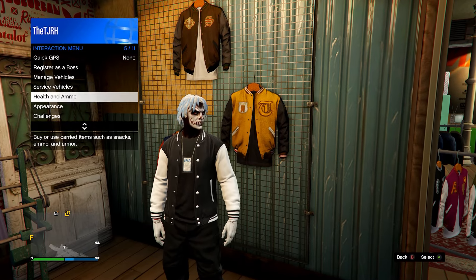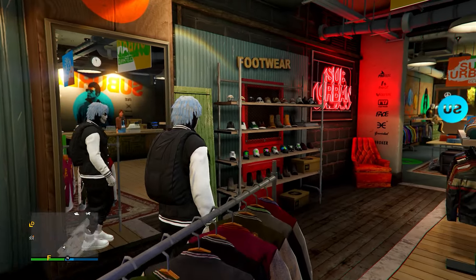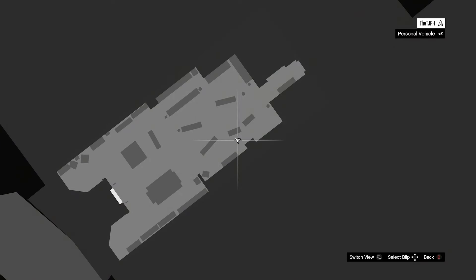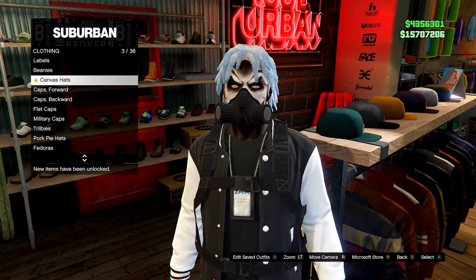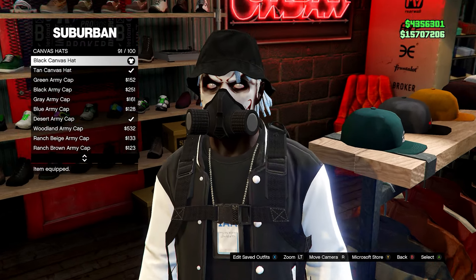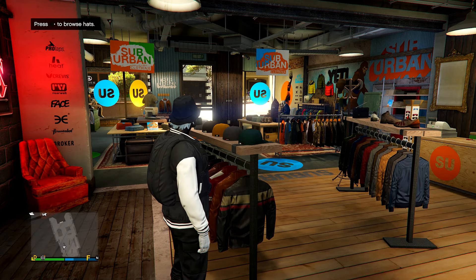You also want to equip the black combat parachute bag, which you can purchase from any Ammu-Nation store, and also equip a rebreather, which you can also purchase from any Ammu-Nation store. Then on hats, head down to canvas hats and go for the black canvas hat. That's the outfit done, so you can go ahead and save it.